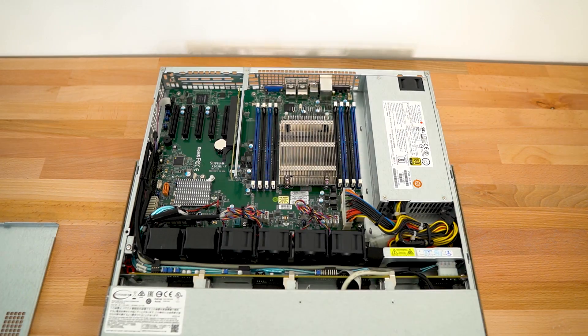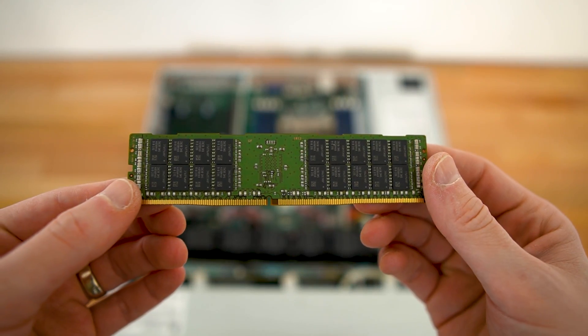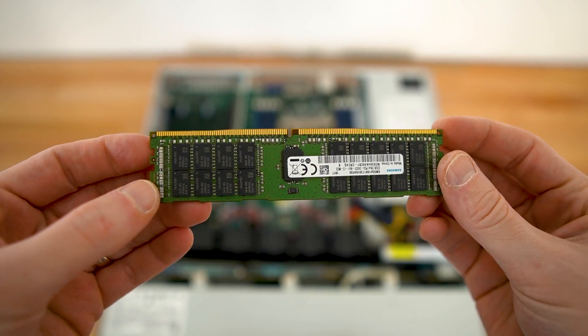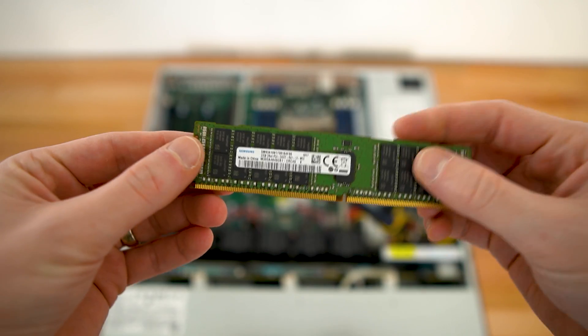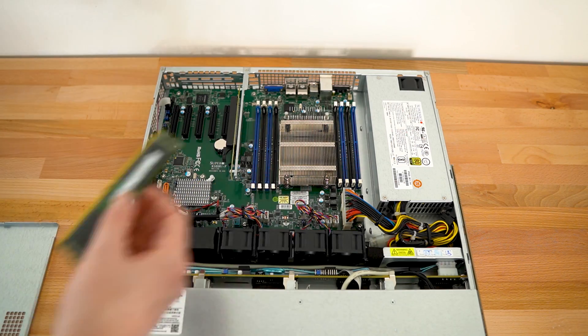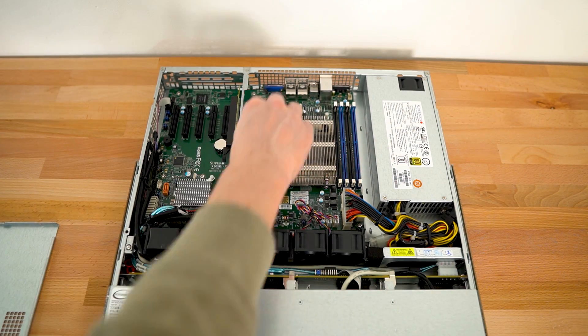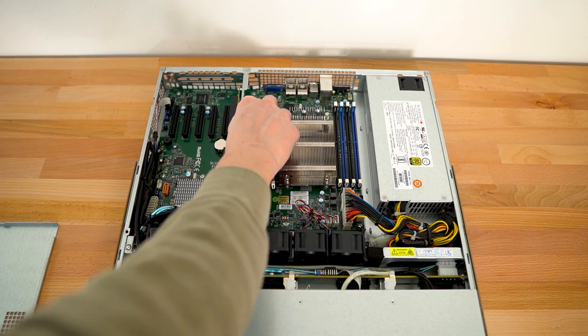Next up was my RAM choice. I ended up going with Samsung 32GB DIMMs. These are DDR4, registered ECC, clocked at 2400MHz. I chose 32GB DIMMs and picked up a total of 256GB, but you'll see why I only installed 128GB here.